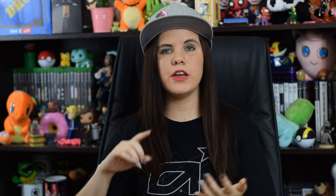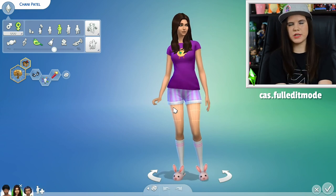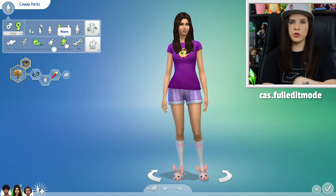The next thing I want to touch on is full edit mode within CAS. Normally in vanilla gameplay you can't edit things like traits after they've been set — everything is locked. But to unlock that, enable your cheats and then type cas.fulleditmode. CAS of course stands for Create-a-Sim. Full edit mode lets you edit everything — so if you have an evil sim you want to change to a good sim for your let's play, you can do that.